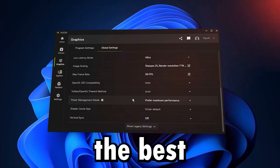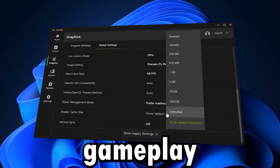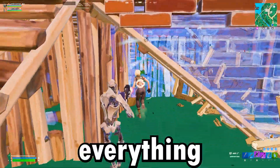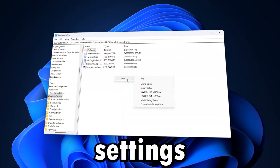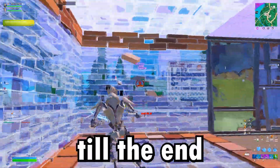This video is all about how to get the best NVIDIA settings for max FPS and smooth gameplay. Before applying these tweaks, my games would stutter and FPS would drop, but after setting everything up, my games ran way smoother with higher FPS and lower input lag. These settings work on any PC with an NVIDIA GPU, so make sure to watch till the end.